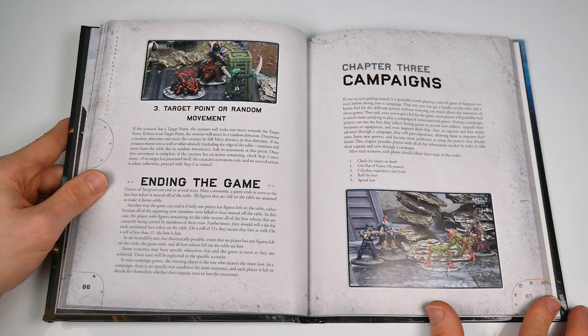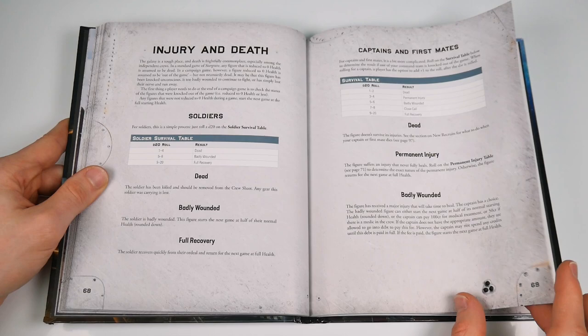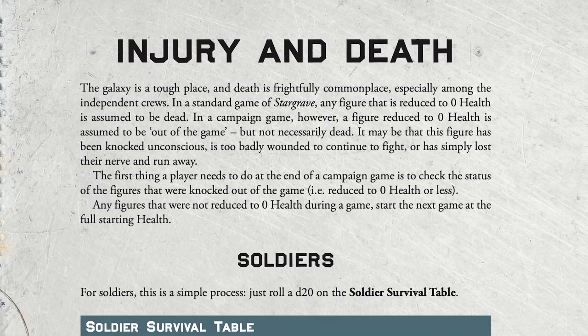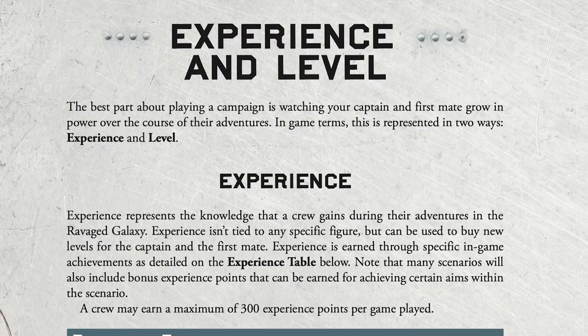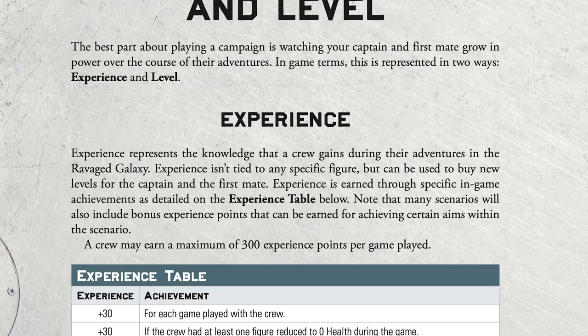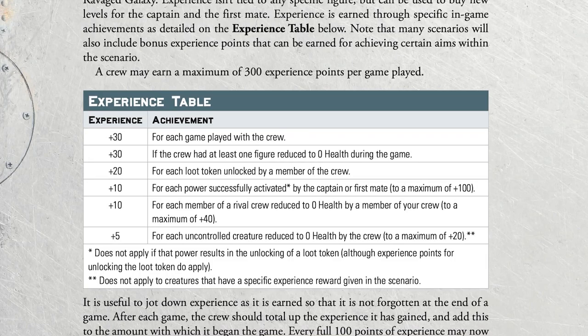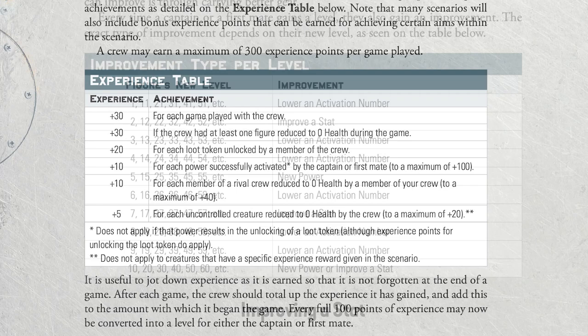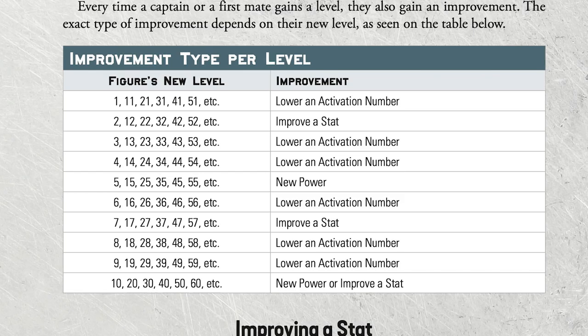The last 100-plus pages of the book consist of wider gameplay possibilities and focus on narrative campaigns. This lets Joe get into territory well known from Frostgrave: the in-between-battle consequences such as the concerns of injury and death, followed by the more positive stuff that will happen to your crew. First up on the 'woohoo' list is crew experience — your crew has the potential to earn a maximum of 300 points per game through achieving various goals. By spending this experience you can level up your captain or first mate; each 100 points represents a level increase, and every level change brings an improvement via a table covering new powers, stat unlocks, or lowered activation numbers.